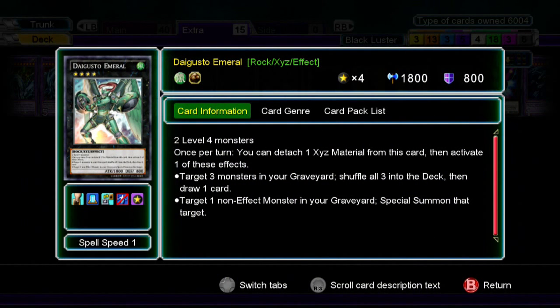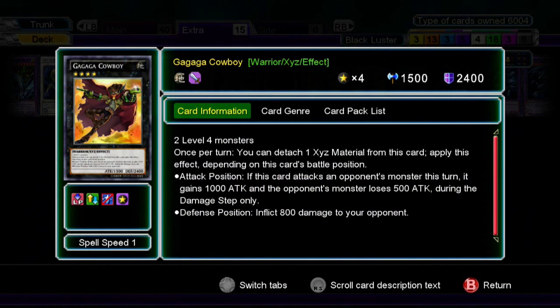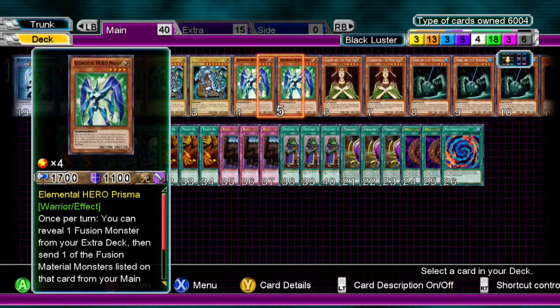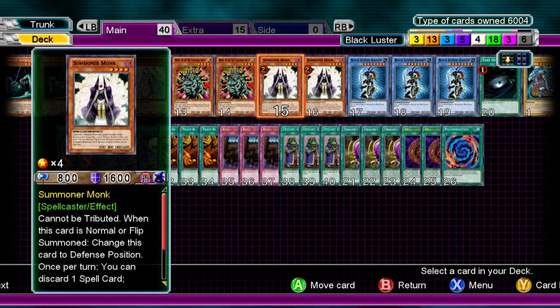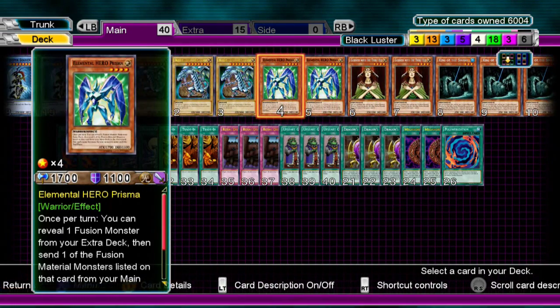Digesto Emeral helps you bring out Blue Eyes and also lets you basically Pot of Avarice. One Cowboy to help finish off the game. Two Zenmaines — this lets you get Blue Eyes or Black Luster Soldier in the grave, so you can set up Dragon Master Knight. Or you can choose to put a monster on top of your deck; personally I'd go for Goddess of the Third Eye, King of the Swamp, Manju, or Summoner Monk — whatever you really need at the moment.